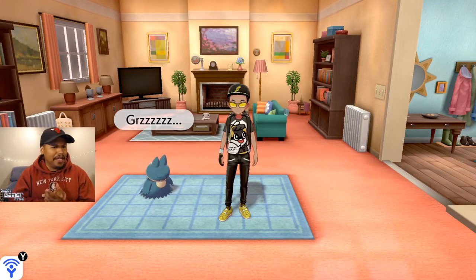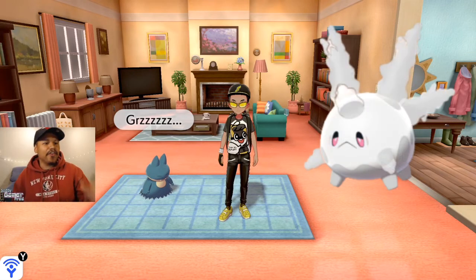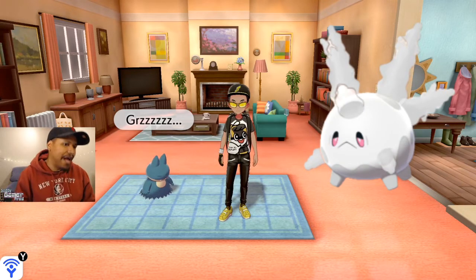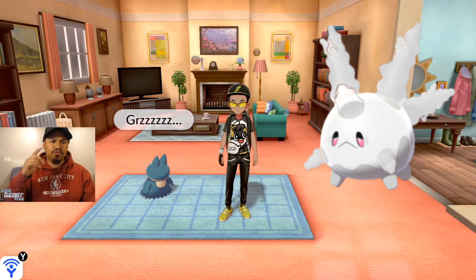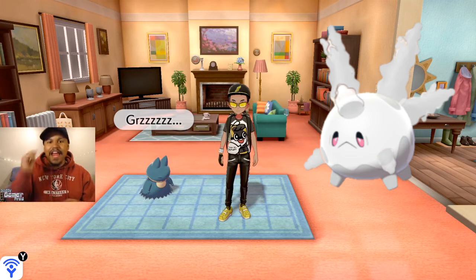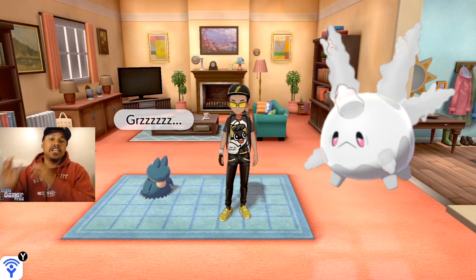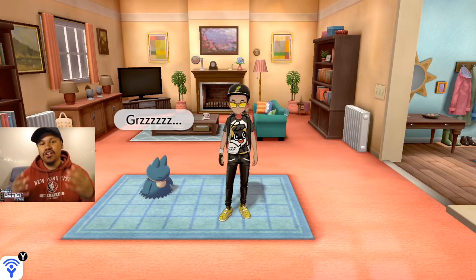Today's Pokémon is gonna be Galarian Corsola with its hidden ability Curse Body. This is also coming alongside a package of evolutionary items that includes Sweet Apple, Tart Apple, Chipped Pot, Cracked Pot, Scratch, and Whipped Cream — basically a ton of items to evolve tons of Pokémon throughout the Galar region.